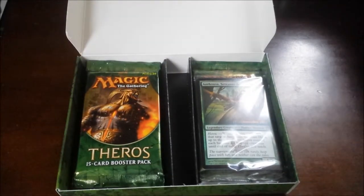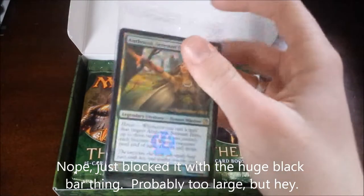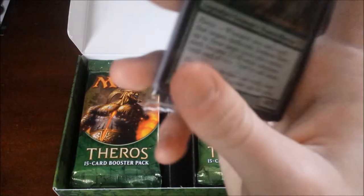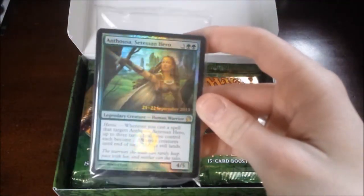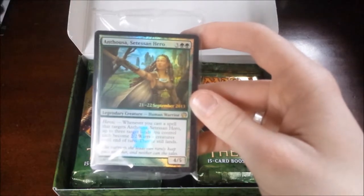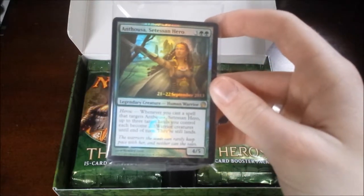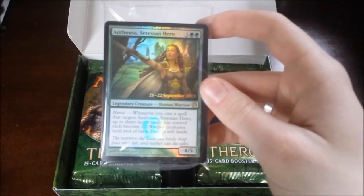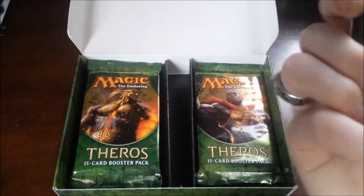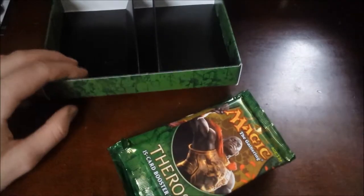We're going to set that off to the side as well. I don't know what I'm going to do about that code that I just showed you. Maybe I'll cut it out. So then we've got this — this is probably the pack of cards. But we've got the foil — 21st, 22nd December 2013 — Human Warrior, Anthousa Setessan Hero here. So we have a legendary creature, Human Warrior. It's a heroic 4/5 drop. Whenever you cast a spell that targets this card, up to three target lands you control each become 2/2 warrior creatures until end of turn. They're still lands. And then we've got some booster packs here. There's three there, and I'm going to assume it's two there. So we've got five total, plus this pack. I don't know what's in there. We'll go ahead and crack these open, see what's up.